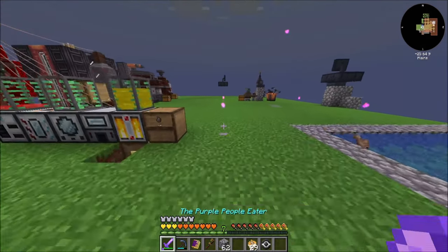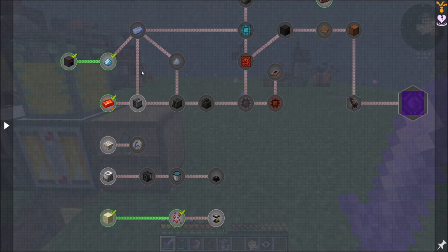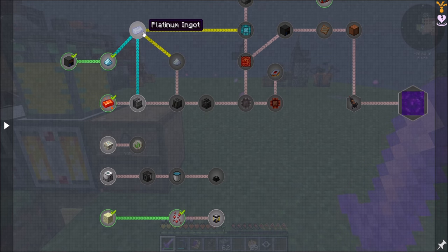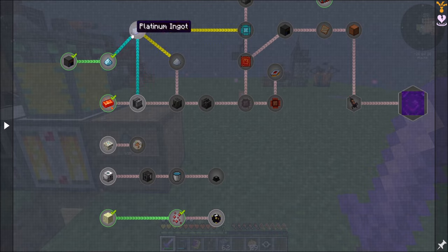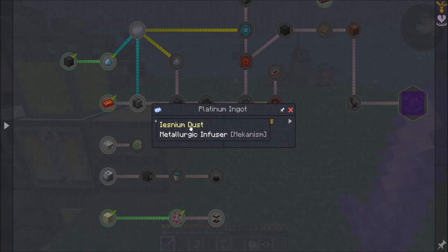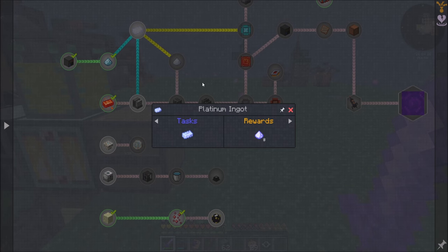Where do we want to start? I kind of want to go the kerosene and energizing orb route. Do we have an urgent need for Mekanism? I don't know that we do. The prerequisite for this is Isenium dust and metallurgic infuser. And then platinum is infused diamond into Isenium equals platinum. Osmium comes from a centrifugal separator — platinum dust has a 15% chance to turn into osmium dust.